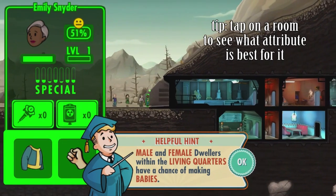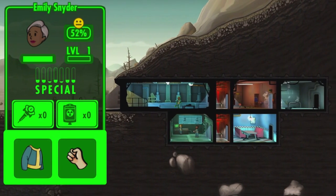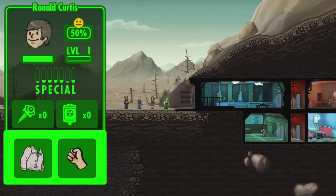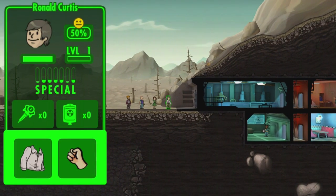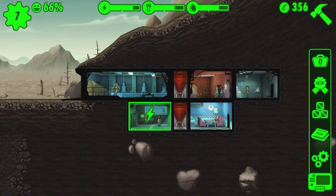Big tip: agility is great for the diner. I had issues with my first playthrough running out of food, and everyone was gradually getting unhappy and it took forever to catch back up, so I would really recommend paying attention to the diner. As resources are ready, you can just tap to collect them.